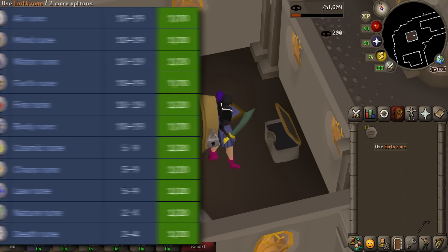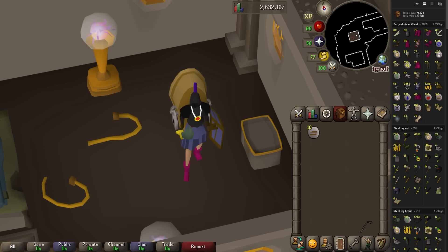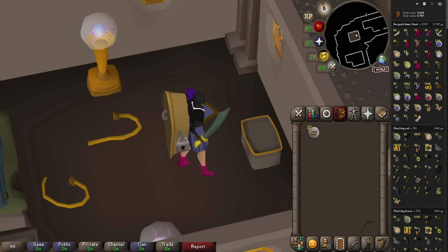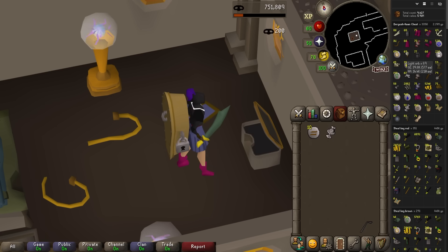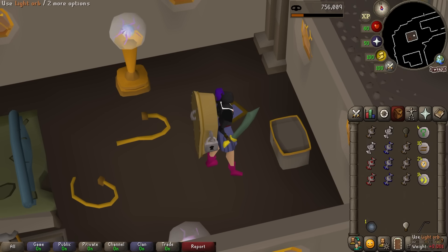On the bright side, the amount of runes we're going to get is going to be amazing for Wilderness Slayer. I've just looked at all the chests we did before — we dropped 69 light orbs which would have been a fifth of the way to our goal. That sucks. We're not going to be dropping those this time. And there's number one — 310 to go.